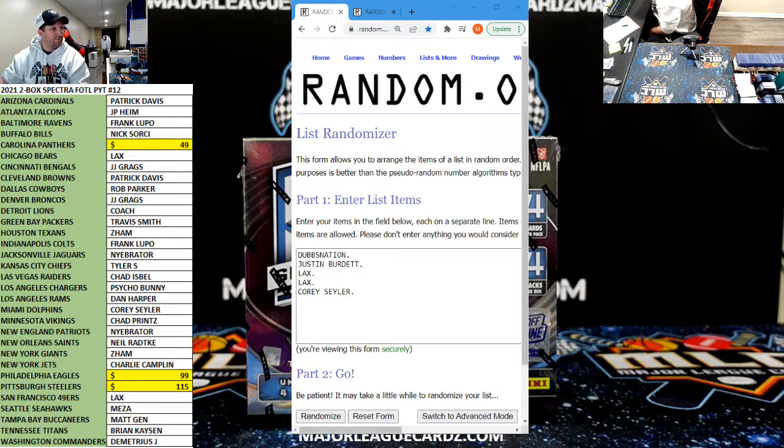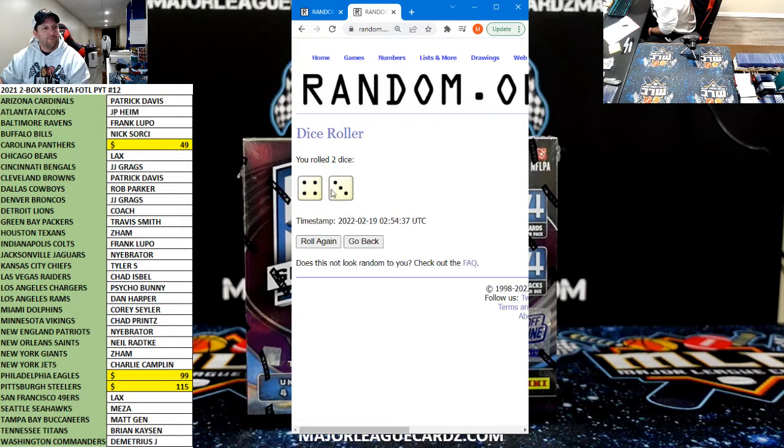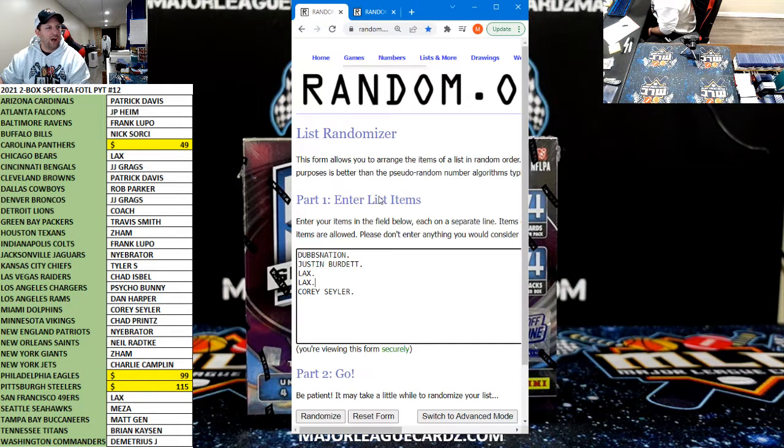We gotta run a quick filler here. This was five people. Top three will draft in order, bottom two will get two Plinkos. Here we go, good luck to everyone. Dice roll is seven.